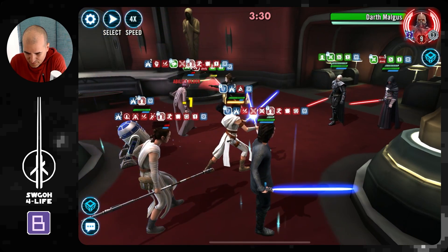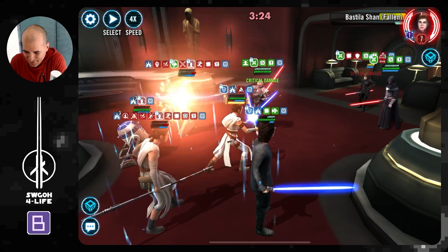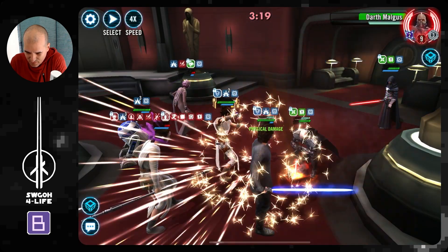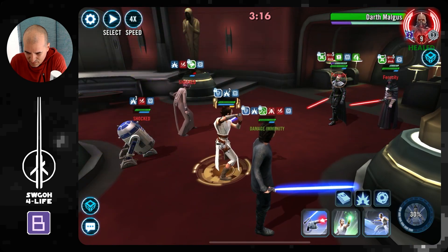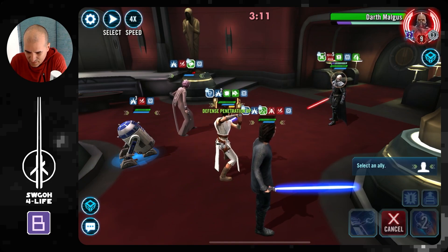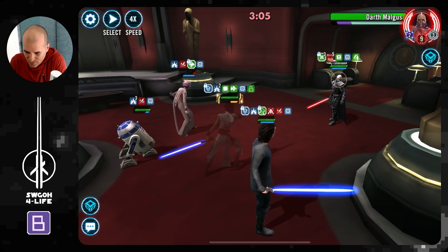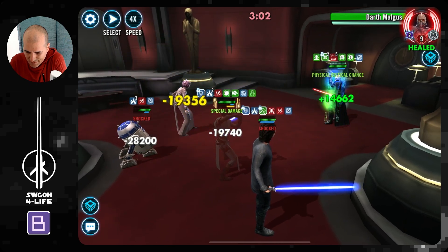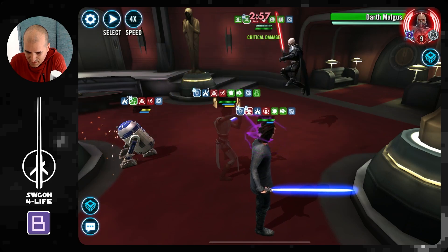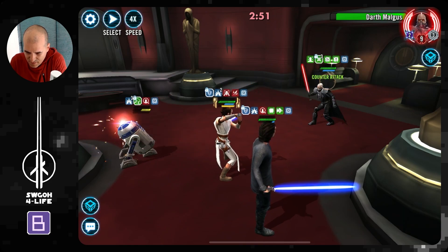Another ultimate — let's see if we can get Bastila down. Wasn't nearly enough. Constant Fear from Revan is really annoying. Let's get Revan out because he's really annoying me with his Constant Fear. As long as Rey is above 50% health, Malak can't kill Ben. And as long as Ben is alive, he can't kill Rey. Let's see if we can survive to another ultimate — that should be enough.